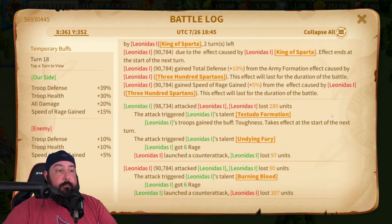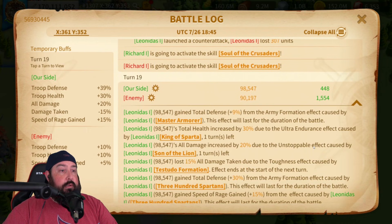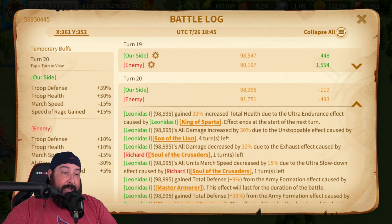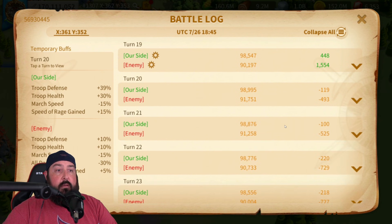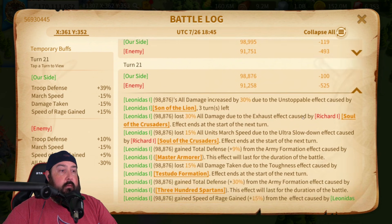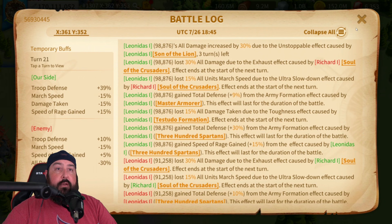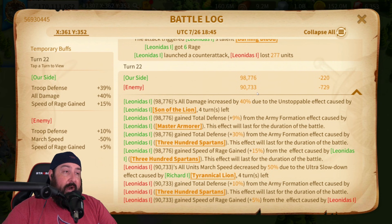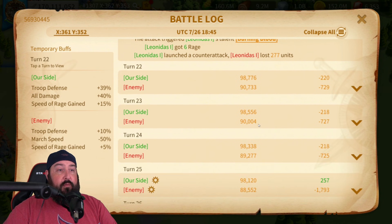Turn eighteen — did not proc. Turn nineteen — no proc either. Turn twenty needs to proc or it's going to go away — and it did proc. So now we're starting at 30%. Turn twenty-one — Son of the Lion, no proc. Turn twenty-two — re-proc. So we're finally at 40%. It took 22 seconds to get to 40%. Now let's see how long we can keep it — we at least have it for four turns.